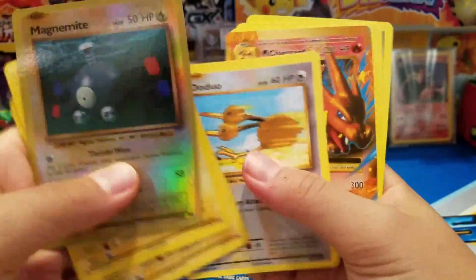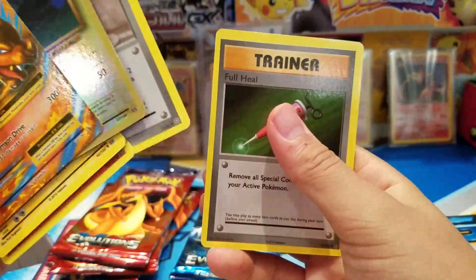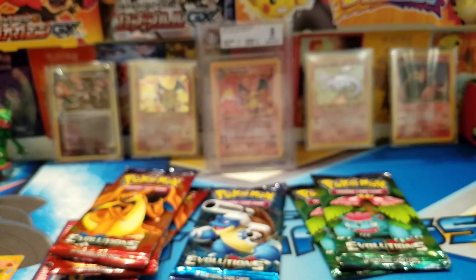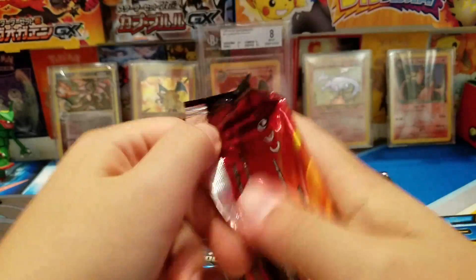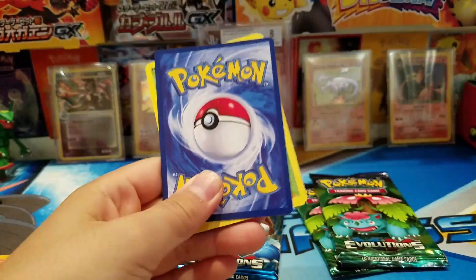We got a Chansey — oh, my boy Charizard with the fire energy! Look at that, it feels like a real pack. Mega Charizard, really really nice. We just pulled a Mega Charizard from a Mega Charizard pack — that's awesome! Onto the second fake pack.